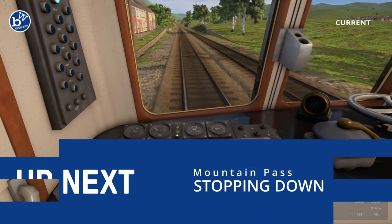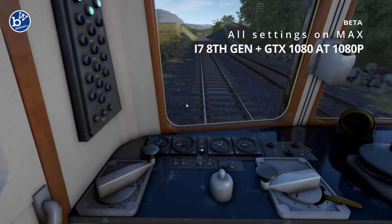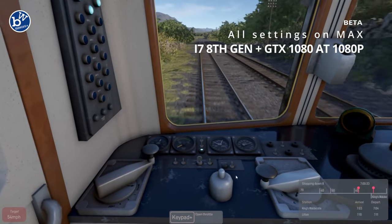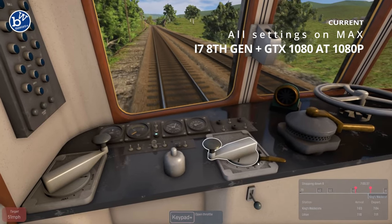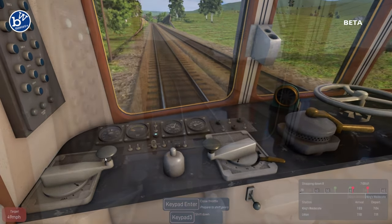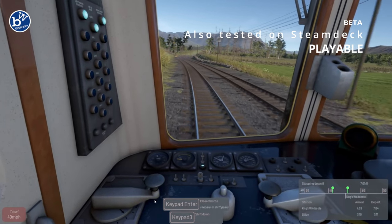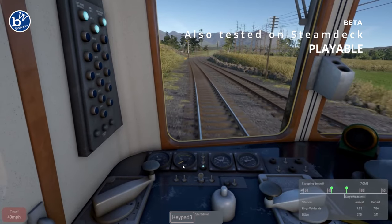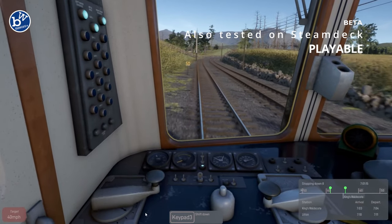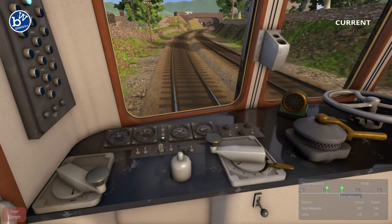There are two ways we're going to view the differences. Firstly, we're going to full-screen swap between the current and beta graphics footage. And later on, we're going to place the two films next to each other. Hopefully using these methods, all the good and some of the not so good will come through in the video. It should be remembered though that the new graphics and other changes are in the beta stage.